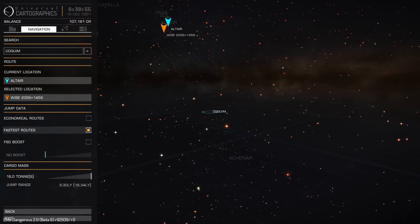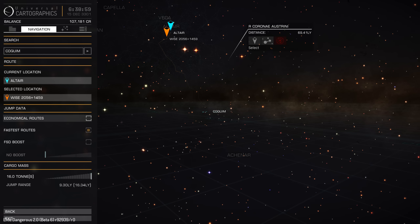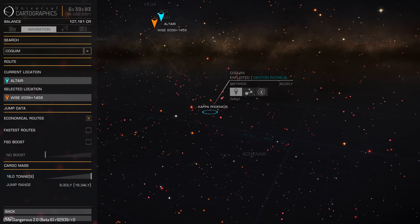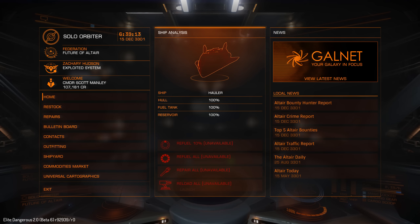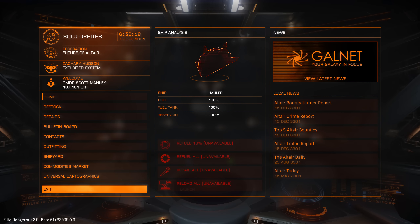It is, however, many, many jumps. The fastest route will probably need me to refuel three or four times. The economical route needs many more jumps — 18 jumps, I think — to get all the way there. But maybe I don't need to refuel, or maybe I can refuel just once, which should make things a little easier. It'll just be a case of jumping from one system to the next.